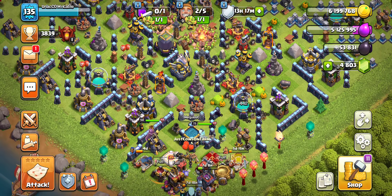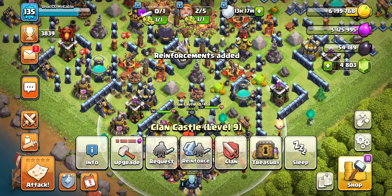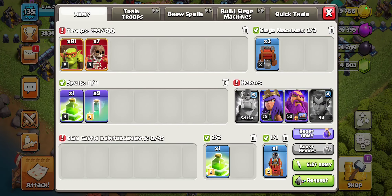If you don't want to use your CC reinforcements, I would bring a few more Jump Spells, maybe one or two. But I am liking the one jump and just refilling this jump. We have the Flame Flinger in case we need to open up walls, but we also have the Wall Wrecker because it can serve as another Wall Breaker if needed.